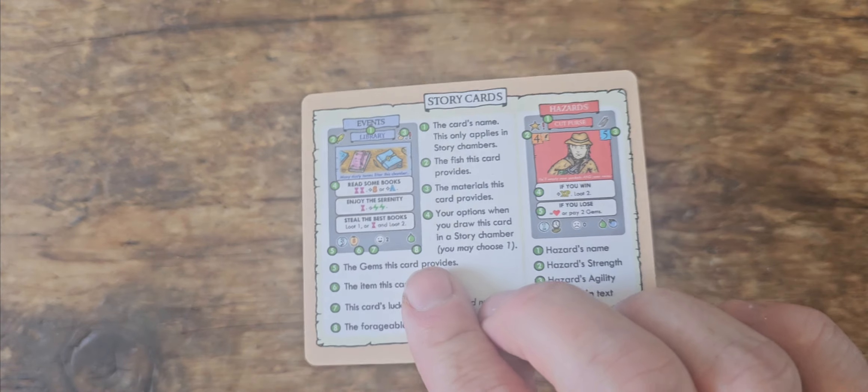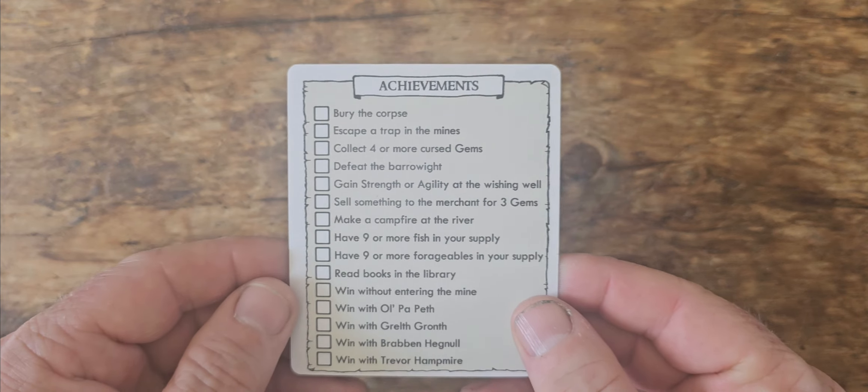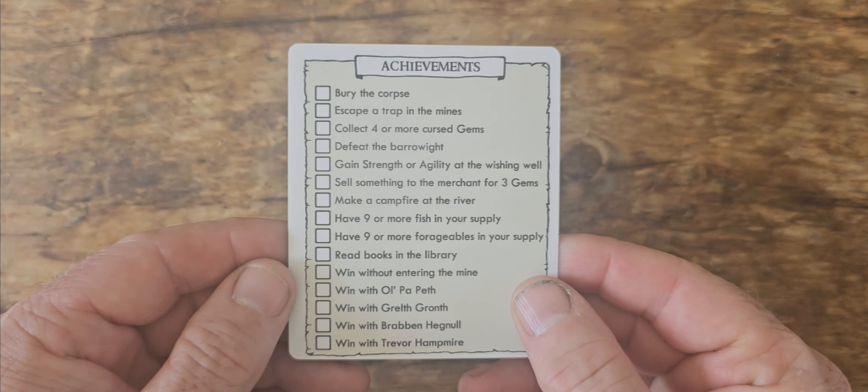Then lastly there's a reference card and an achievements checklist. As you start to explore the game you'll be able to tick these achievements off.